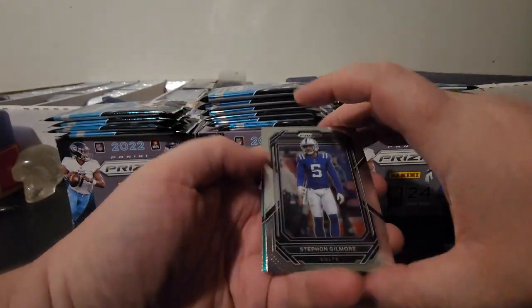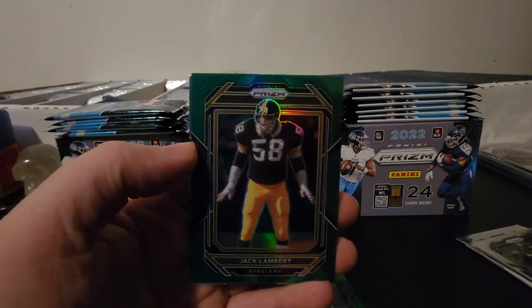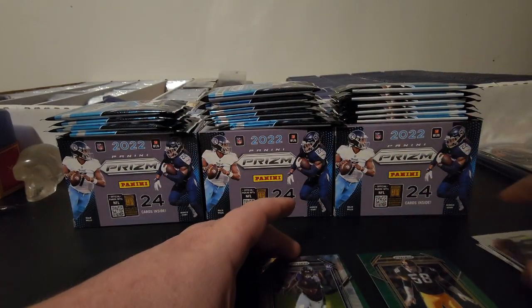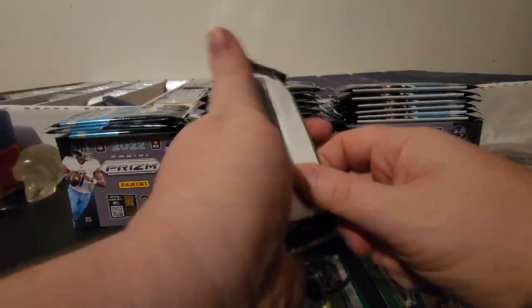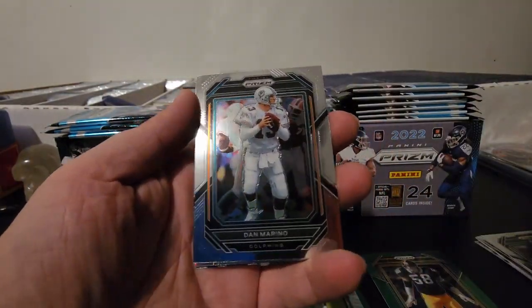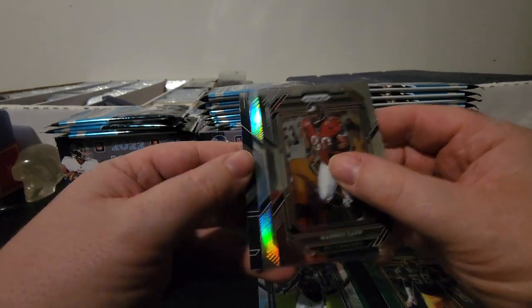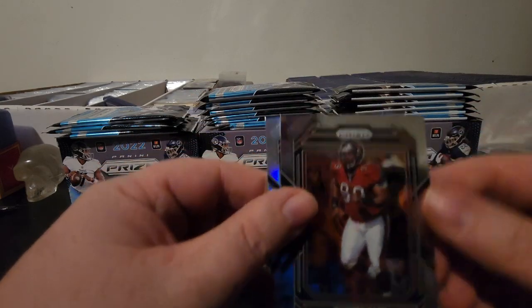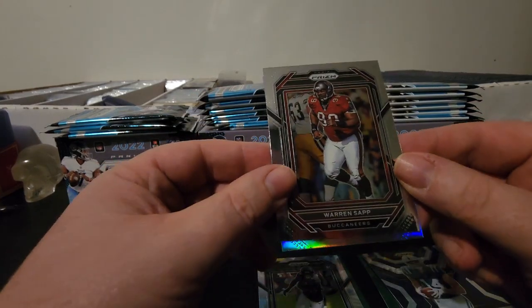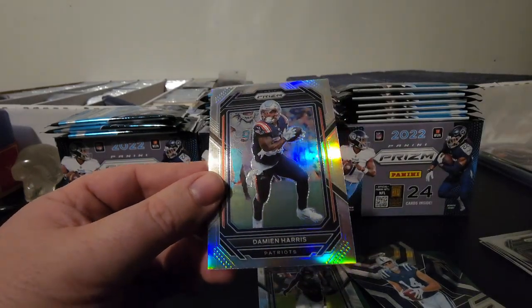We got Stefon Gilmore, got another green — Zach Wilson, Jack Lambert on the green. Not bad there, and then the rookie is Isaiah Likely. Next pack is going to be Dan Marino, Warren Sapp, and it looks like we got our first silver. Pulling from the back — that's going to be Emergent Alec Pierce. We've got our first silver and it's from the Patriots — that's going to be Damian Harris.